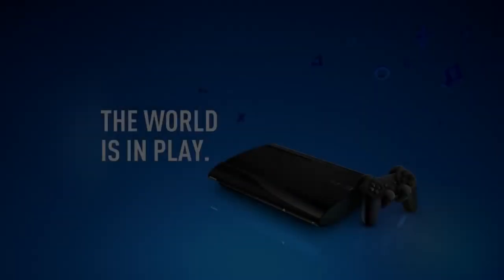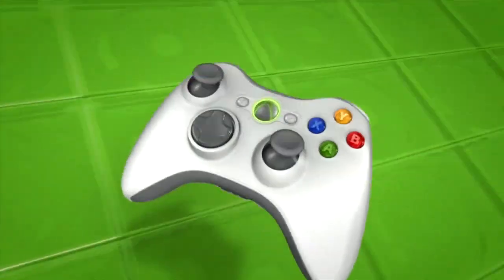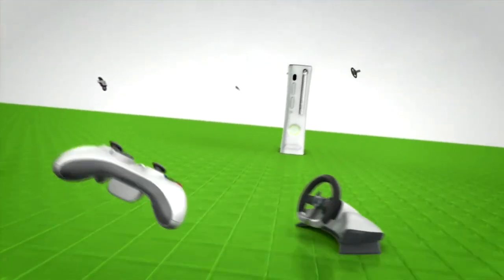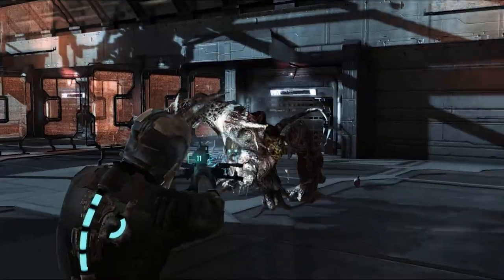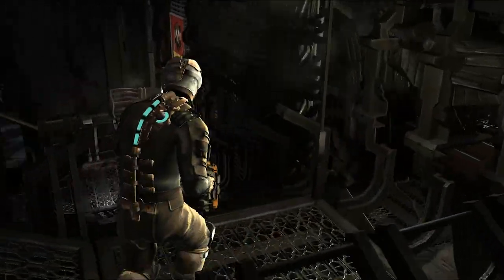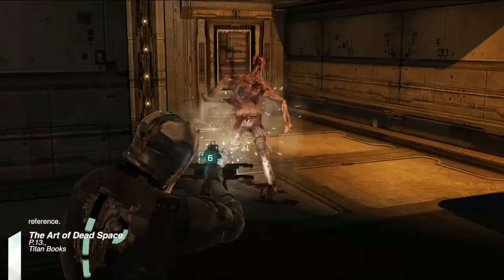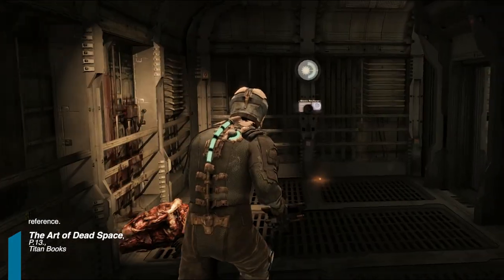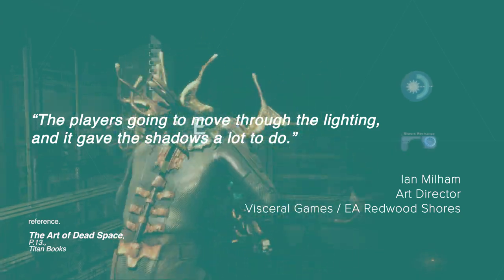Dead Space was developed during the transition from 6th generation to 7th generation gaming, and technology had been one of their main focuses. The team at EA Redwood Shores found the design of the engineering suit to be very beneficial for showcasing lighting technology. The repeated plates on Isaac Clarke would give a lot for the lights in the environments to play around on. "The player is going to move through the lighting and it gives the shadows a lot to do," said art director Ian Milham.